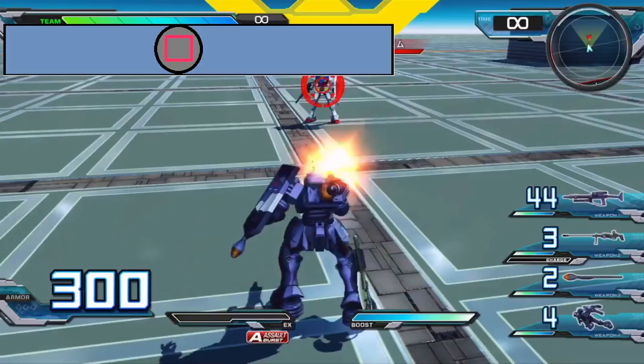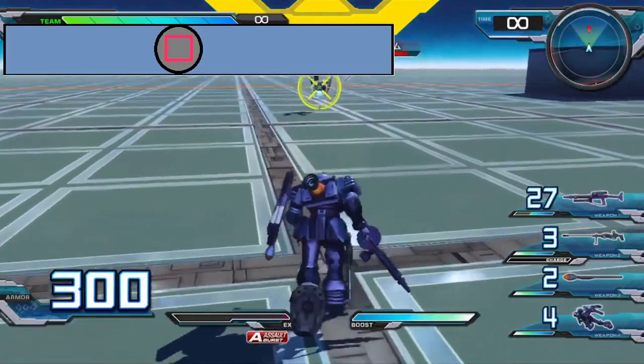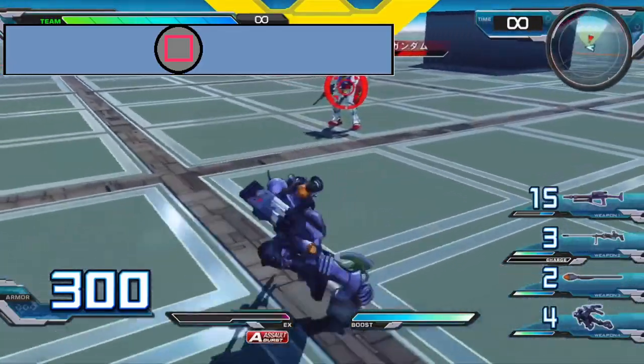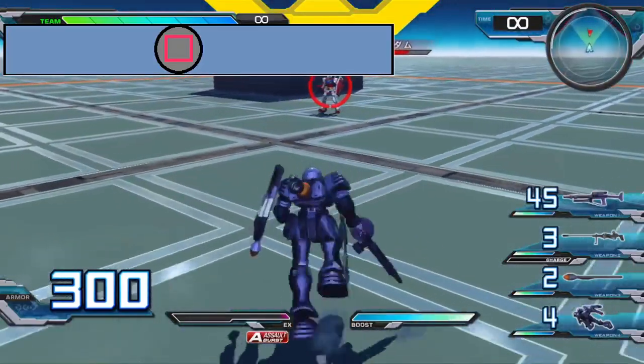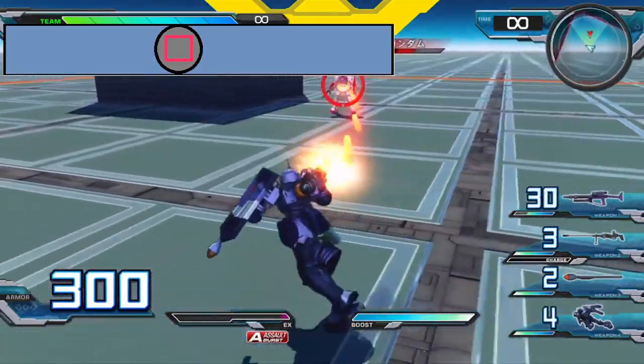Its primary weapon is the 120mm Zaku machine gun. It can fire a total of 48 shots per magazine, which can be manually reloaded. It might not hit as hard as other moves, but it comes in handy for close to medium ranges, since it can be fired on the go.